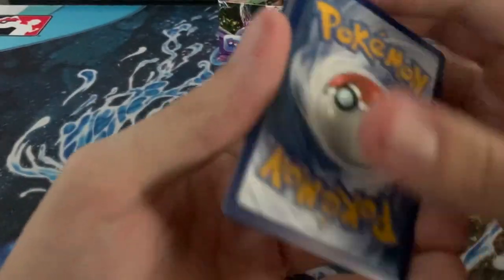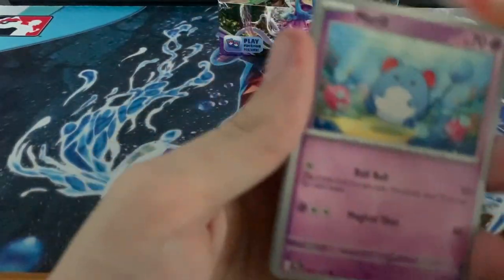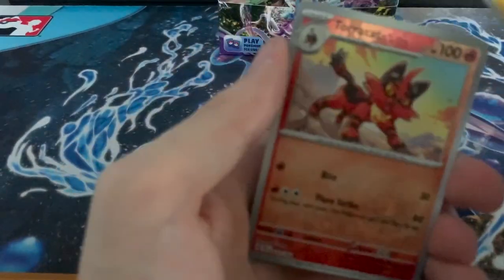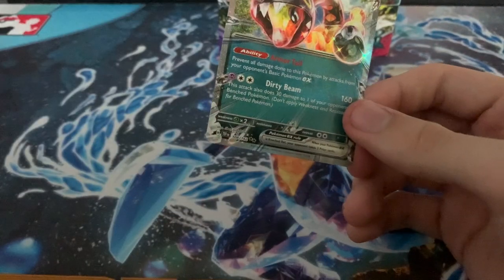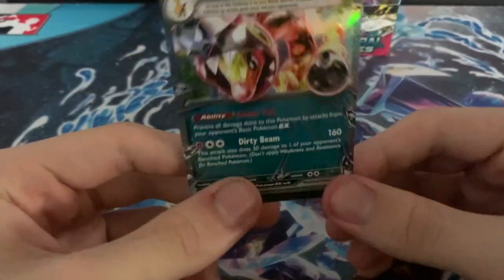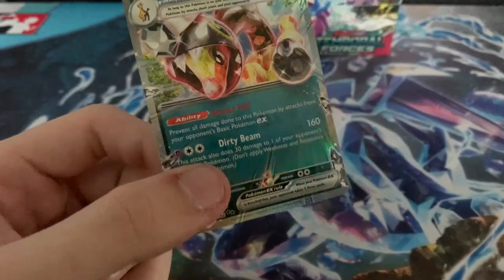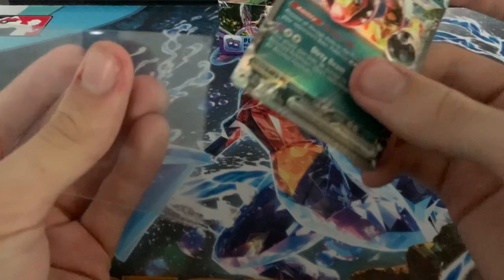Water, Psychic, Sizzlipede, Merrill, Gullit, Dunsparce, Shaman, Codebreaking, Vyka Bolt, Toracat, Reilum, and a Frigibax EX. This isn't the worst EX I could get, but it's not one I'm super excited about. But an EX is an EX, I'll take it.